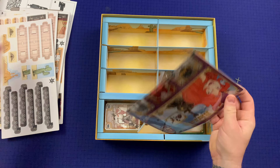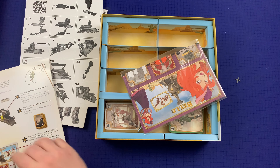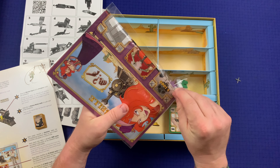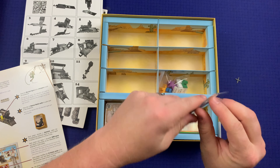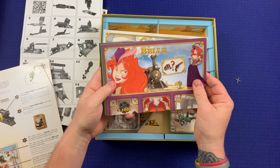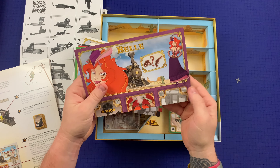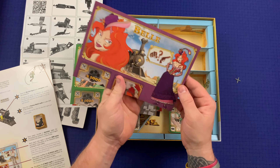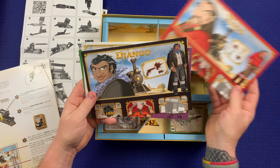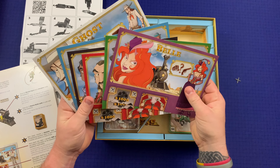Let me grab the rules so I can name these components. These are the character sheets. There's a difference — you have three here and two here, probably a player count thing. The characters are: Bell, Cheyenne, Tuco, Jango, Doc, and Ghost — six total.